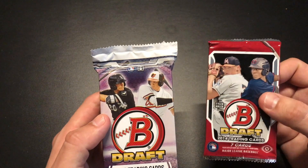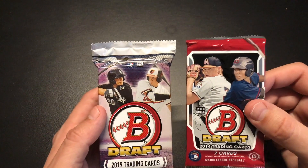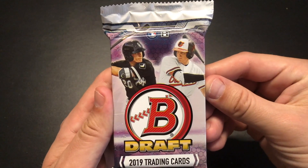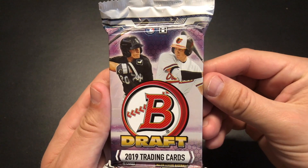I have a good feeling about the 2014 pack, but I'm going to leave that aside and open Bowman Draft 2019 first — this is a jumbo pack with pretty good odds, one in four. Let's see what we can do.